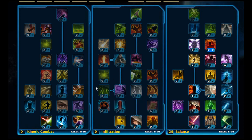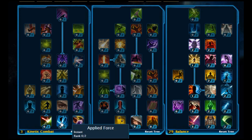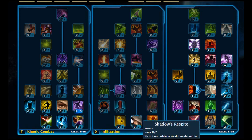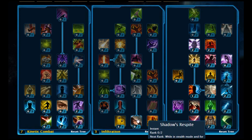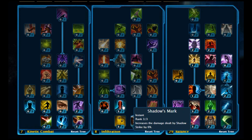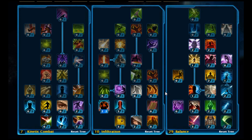We're not going all the way up with that. You're going to put seven in Kinetic Combat: three points in Technique Mastery, two points in Applied Force, then two points in Expertise. Then put three points in Upheaval, and that leaves you with seven points. Stick two of them in Shadows Respite, then three points in Shadows Mark, and with your final two points, put them onto Misdirection.